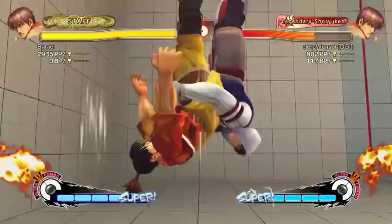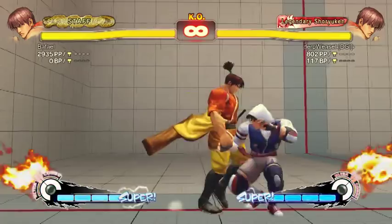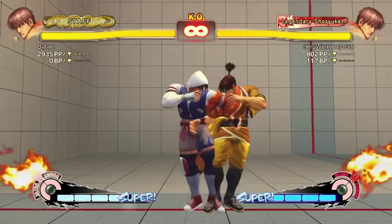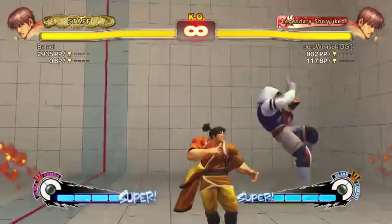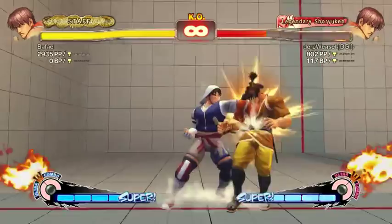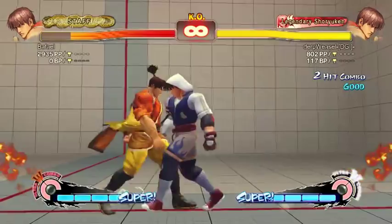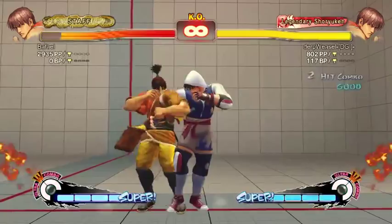The other end of Bushin Chain is the throw follow-up. You can FADC anywhere on the screen, and that's a good idea because Bushin Chain is unsafe, so you can use that to make it safe. In terms of follow-ups you can get, you can pick up a couple hits of Tatsu or an EX shoulder. It's not really worth the bar though — it costs a lot of meter.